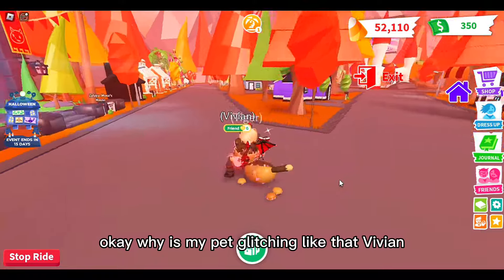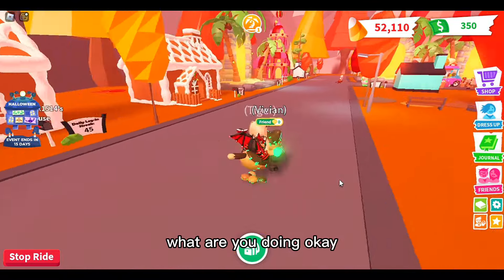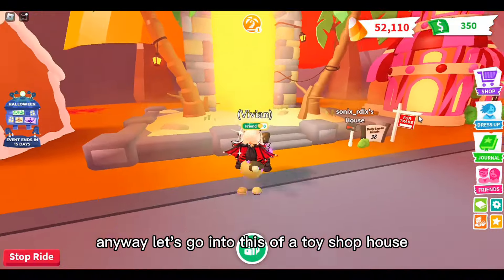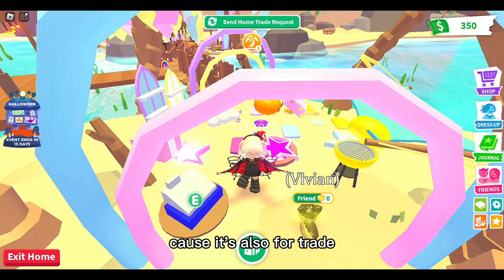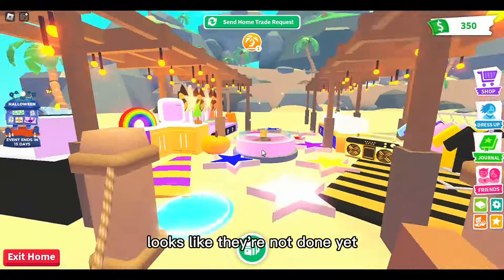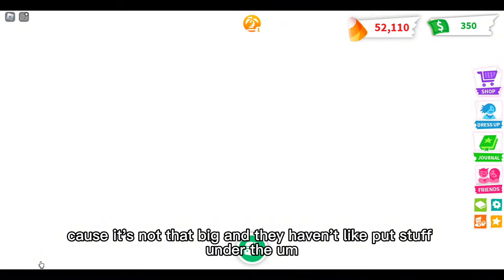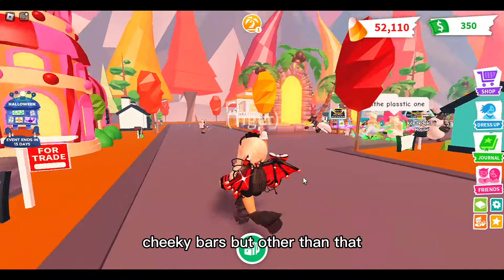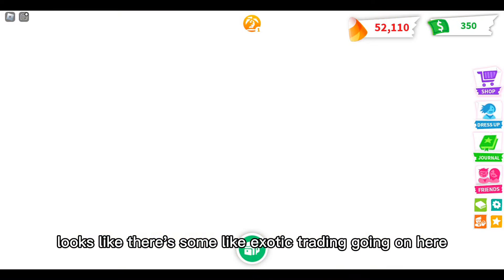Let's go into this toy shop house or island home and see what it's like because it's also for trade. It's kind of preppy - it looks like they're not done yet because it's not that big and they haven't put stuff under the tiki bars. But other than that it's a good start to a house. It looks like there's some exotic trading going on here.